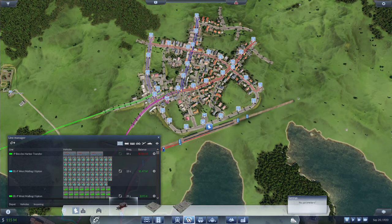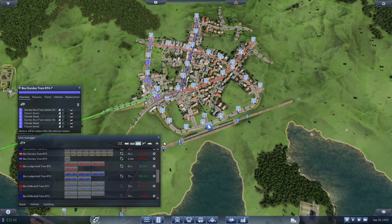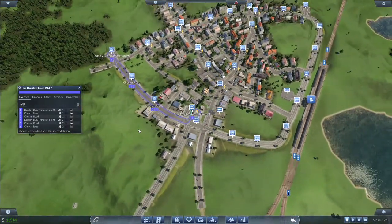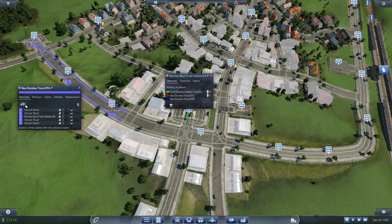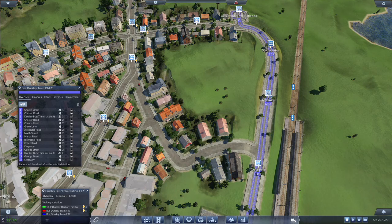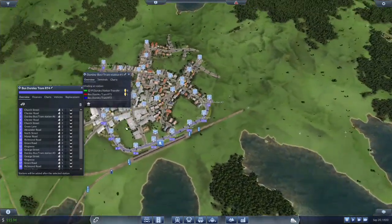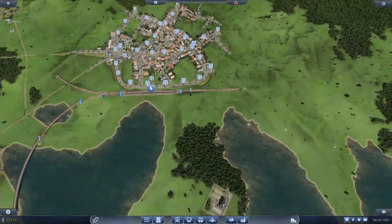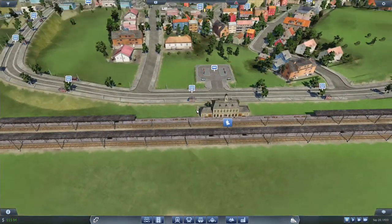Now what we would like to do is take the tram RT4 — which we only have one on — we are going to extend this. So instead of ending here at Dursley, we're gonna go 1, 2, 3, 4, 5, 6, 7, 8, 9, 10 stops. We are just going to connect that. And this is already being served, so people can come in here, jump aboard this one to get over to the train station. They can jump aboard this line, transferring at the station here to get to the train station. So that'll work.